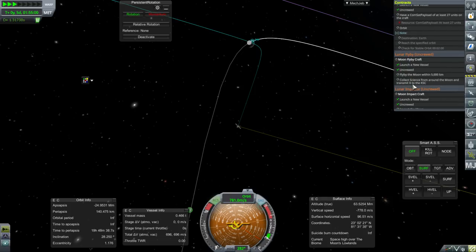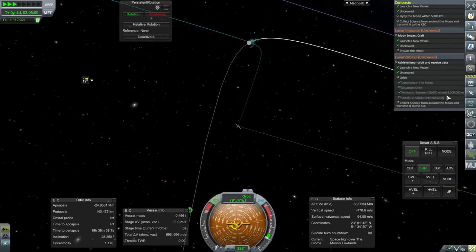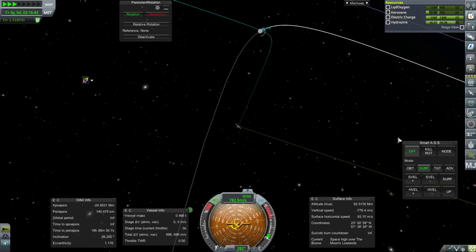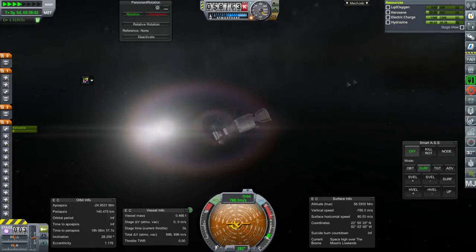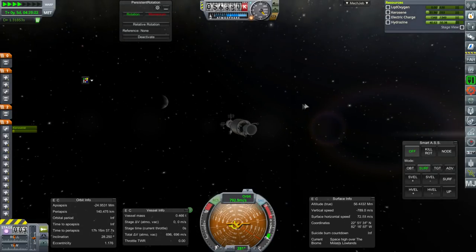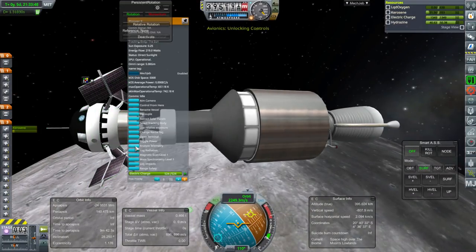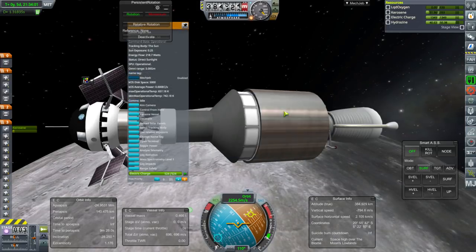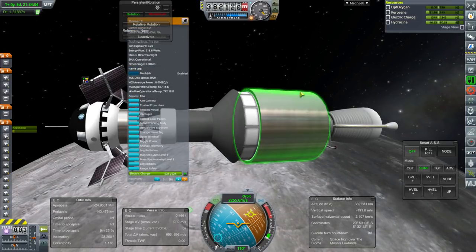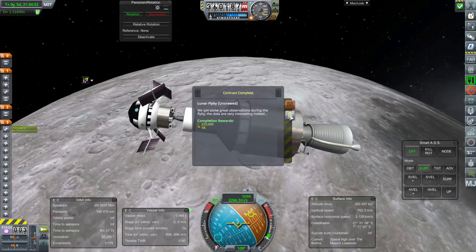Let's double check there's no catches. Just need to fly by the moon within 5,000 kilometers and collect science. Make orbit between 20 and 5,000 kilometers, collect science, and then impact the moon — mustn't forget to collect science at both stages. There's the moon. Let's get the flyby contract done — analyze telemetry. We'll just send back our telemetry. We got the lunar flyby contract done.